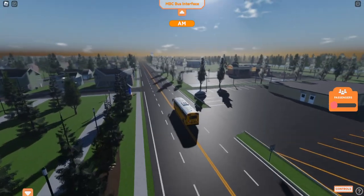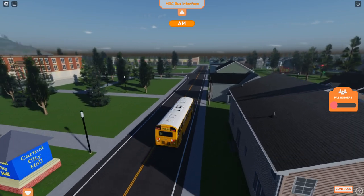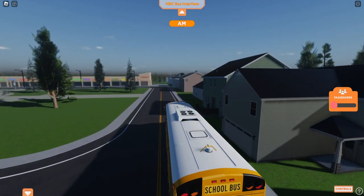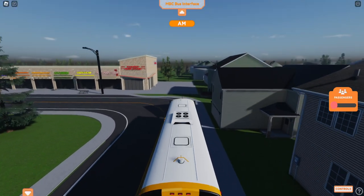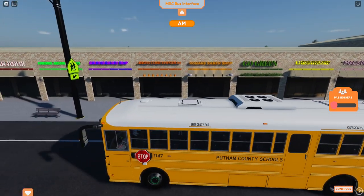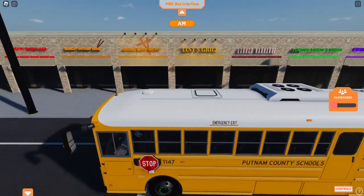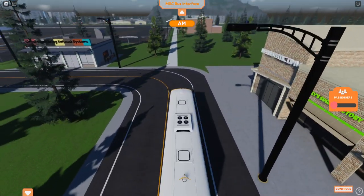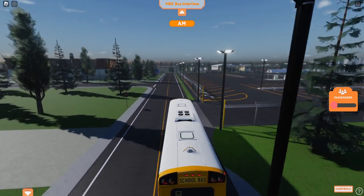We also removed the drawbridge, and a lot of things were removed in this update — good things too — because everything we removed also reduced a bit of lag. So for those of you complaining about lag, we are one step in the right direction. Here's a new kind of strip mall — a plaza, if you will. I got my own little store right here: Artisan's Supply.